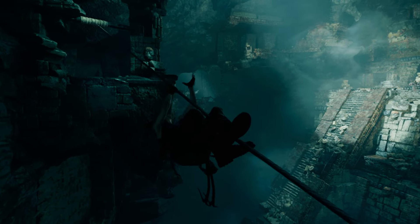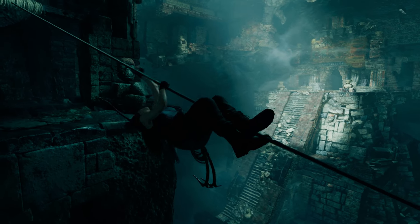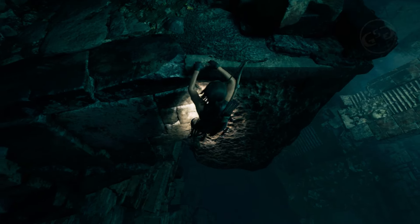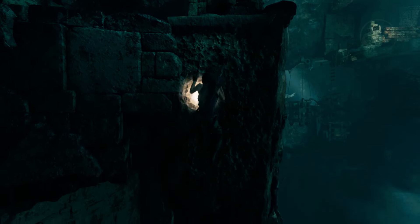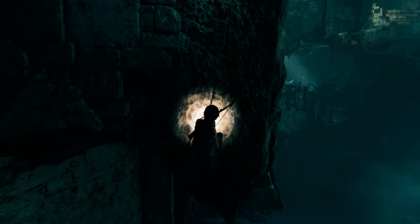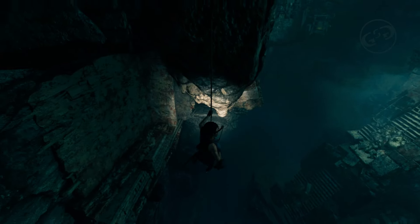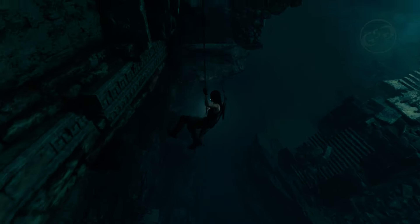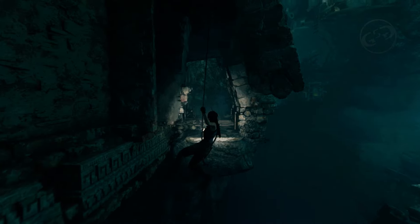Once you reach the rope post, you want to tether a rope between the two posts. Once you get to the end, you're going to turn around and see a craggy wall right below you. Drop down and rappel all the way down, then swing all the way to the platform below you. Once you get there, there's going to be a survival cache.